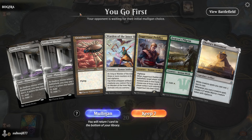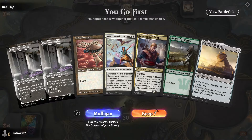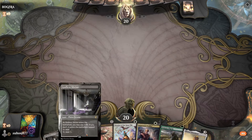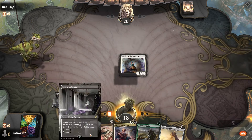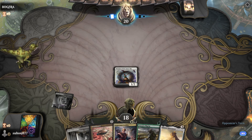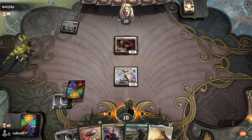Game two against Soul Sisters. We're on the play but don't have green mana for Avacyn's Pilgrim, which would have made the hand really good. Still, we have turn-one Warden, turn-two Peddler, then Monument if we draw a land — that's still pretty good going into Ornithopter.